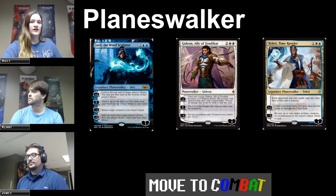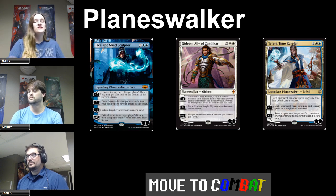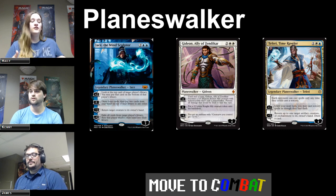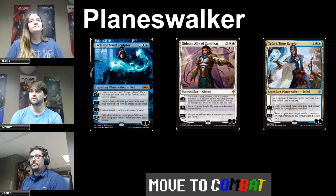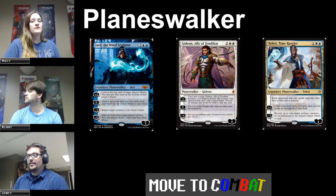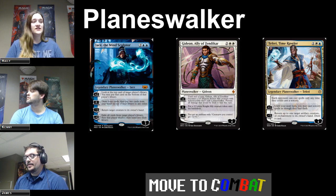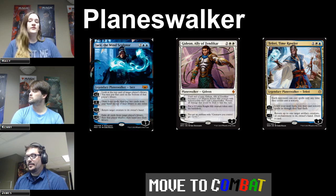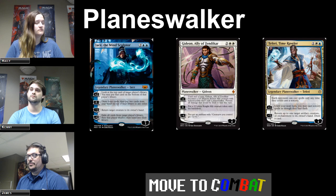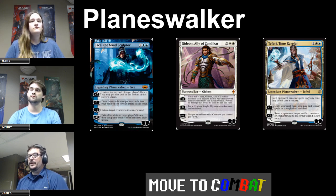Planeswalkers are unique in how they work in combat. When you declare attacks, you can send creatures directly at Planeswalkers for combat damage. You can choose to attack a player, or you can choose to attack their Planeswalkers — or if you've got enough creatures, both. Just like normal combat, your opponent can decide if they want to use their creatures to block for their Planeswalker. If you swing a 2-2 at my Jace at 5 loyalty and I don't block, it takes 2 damage and goes down to 3 loyalty.